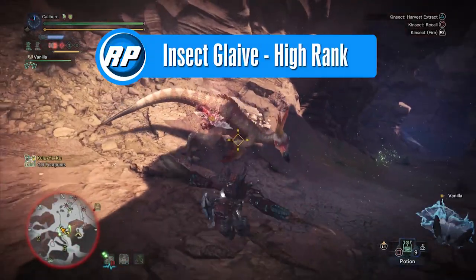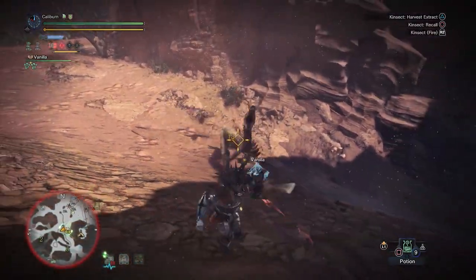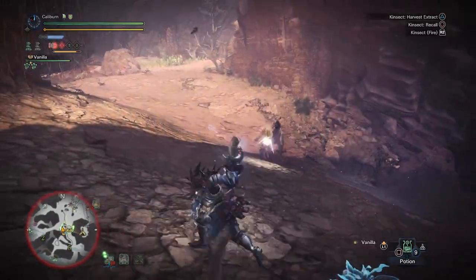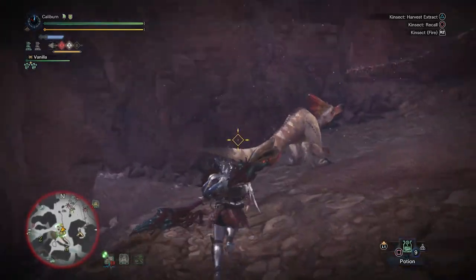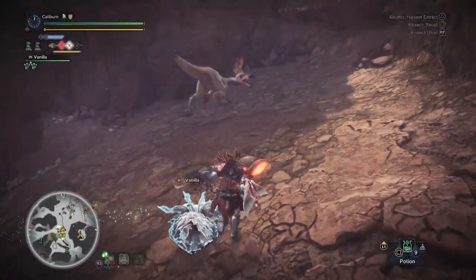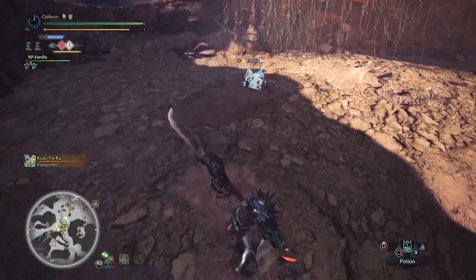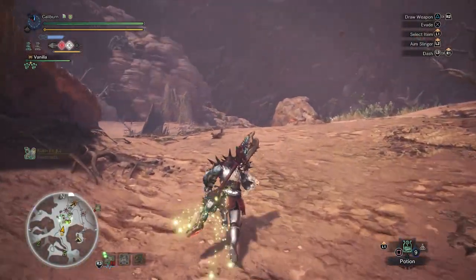High rank finally introduces us to some options. There are a lot of upgrades available now, and you can immediately go and hunt high rank versions of everything in low rank. Anything that worked for you in low rank will work here while providing additional skills and high rank defenses. This guide assumes that you have no useful decorations. As such, the beta gear is simply worse than the alpha gear as it loses skills for decoration slots. If you have decorations, consider the beta versions of some pieces; otherwise stick with alpha.